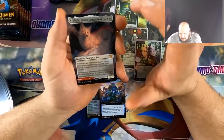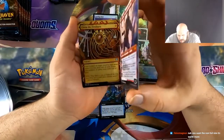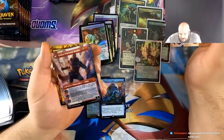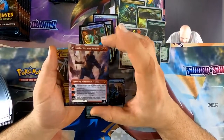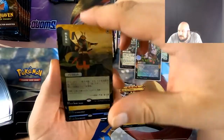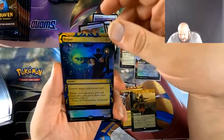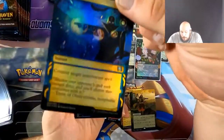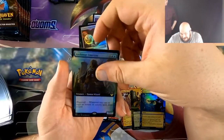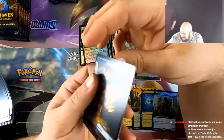Oh, that's cool — is that the Luca? We got the Luca! I don't even know if this card is good, I just — oh that's dope. I did not expect it to be a planeswalker on the back. Oh, that's the Plow! That's like one of my favorite cards in the set. I have like a million-dollar playset of Plows, but I love that art.